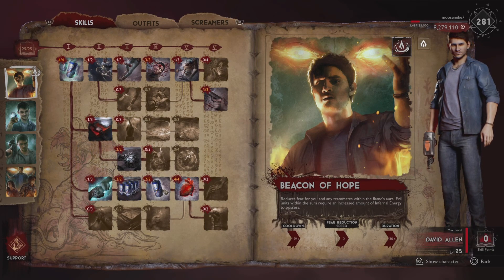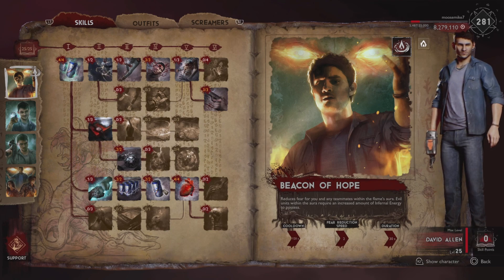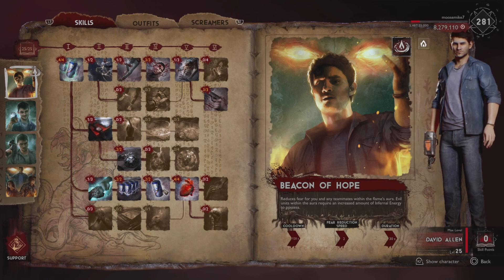What is going on ladies and gentlemen, Sergeant Moose here back with another Evil Dead The Game video. Today I want to talk about David Allen. We just finished up our Mia video, I hope you guys enjoyed that. This is our David build that we're currently using right now. We've been testing him quite a bit today, and I will say one thing — he is a very solid support class. Definitely can't go wrong with using him.